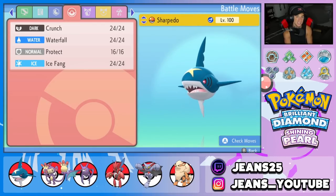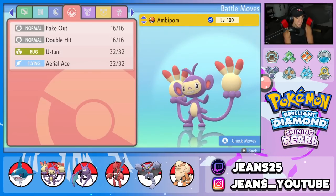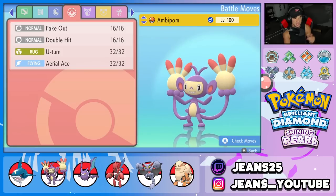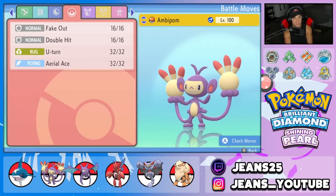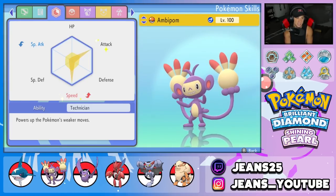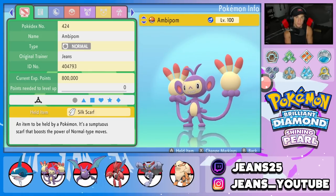Moves we're rocking with Sharpedo are Crunch and Waterfall for two STAB moves, Protect, and Ice Fang for coverage. Second Pokemon on the squad is Ambipom, one of the best leads in BDSP. It's got Fake Out, Double Hit, U-Turn, and Aerial Ace — it's super fast and hits like a truck. It's got the Technician ability and is holding the Silk Scarf to make normal moves do a bit more damage.